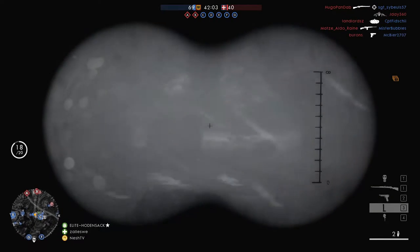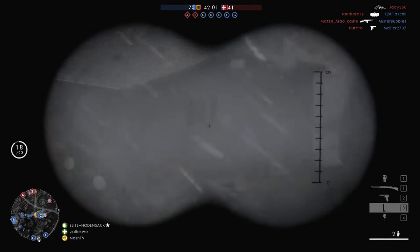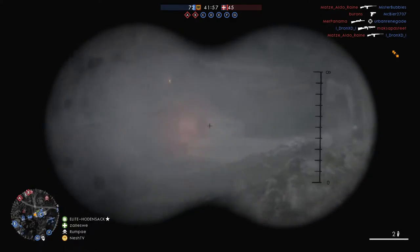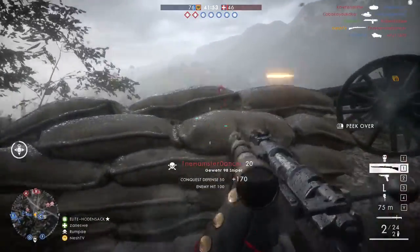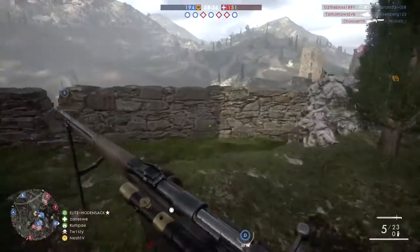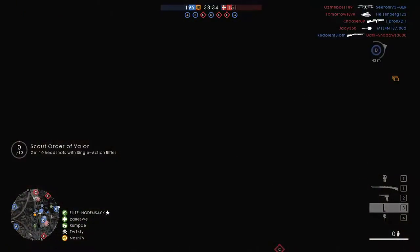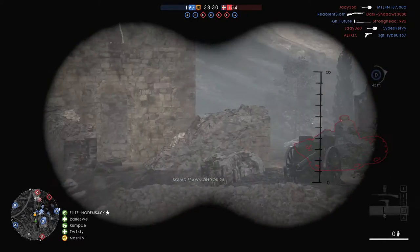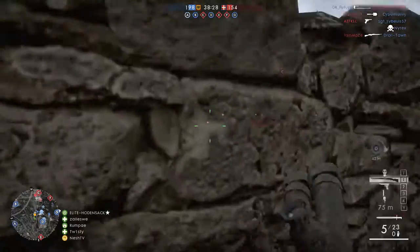The sweet spot is around 80+ meters for the Gewehr 98 and around 100+ meters for the M1903. So if you like greater distances, go for the M1903, and if you like to be more up close, go for the Gewehr. Of course, if you use other sniper rifles, by all means don't change just because I said to pick those. If you are comfortable with other snipers, use them too.